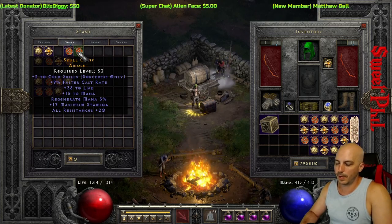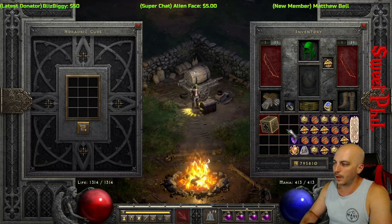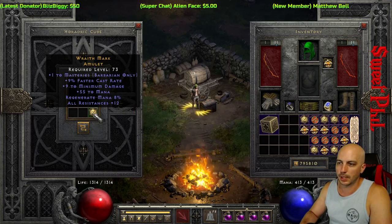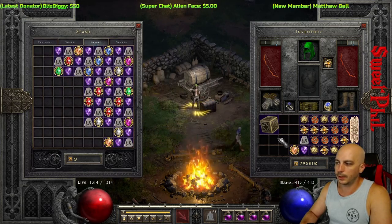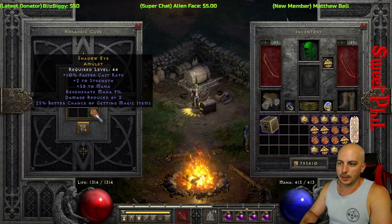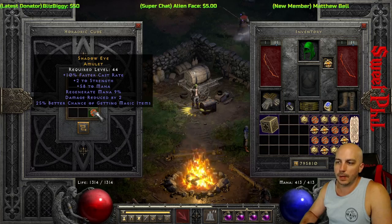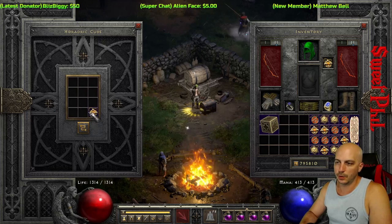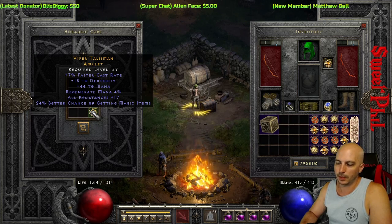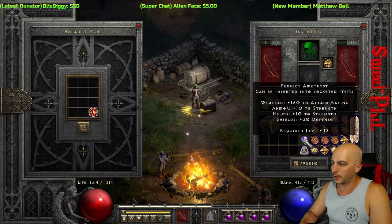Since it's my first crafting session, I'm going to hang on to a little bit extra because I don't have a ton of good options. Keep that in mind when you're looking at these. Another 10 FCR, 58 to mana, 25 magic find — it got all the stuff I wanted except the two skills on it. That's exactly what I'm looking for but with the skills. For a sorceress I want to get like 17 plus FCR to hit the 117 breakpoint.